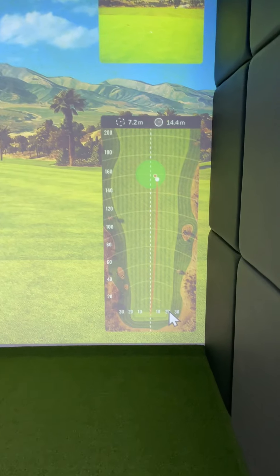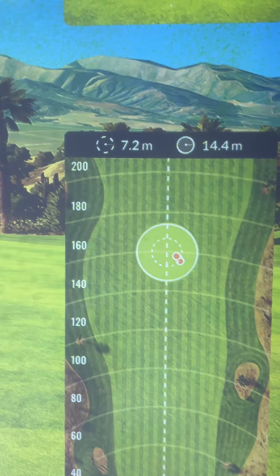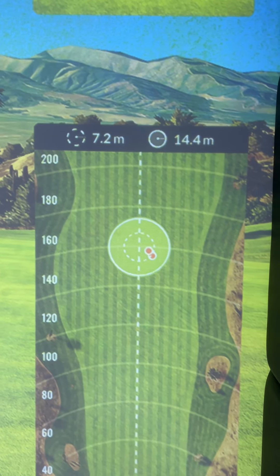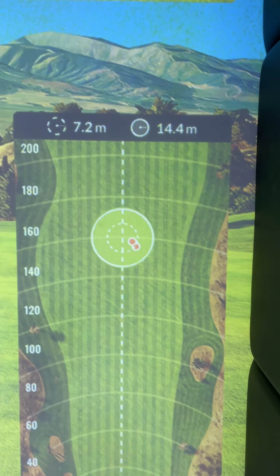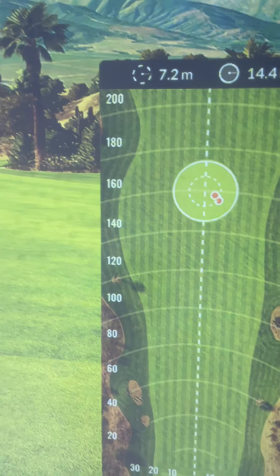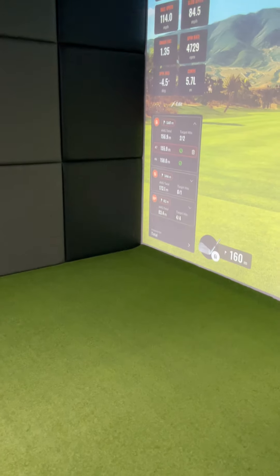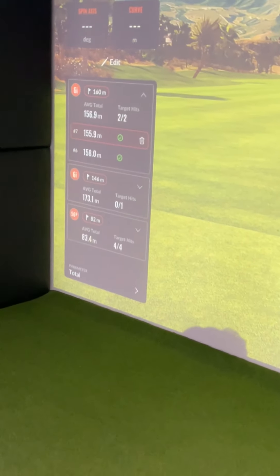We've set up a target at 160 based on that. The small circle — the 7.2 meter circle — is your US Tour standard, and the 14.4 meter circle is a 15 marker standard. The aim of the game is to hit as many shots as you can into that circle.